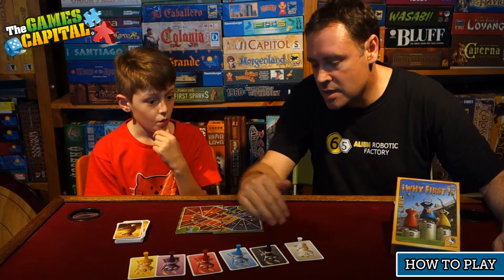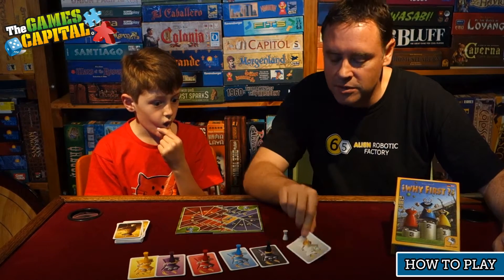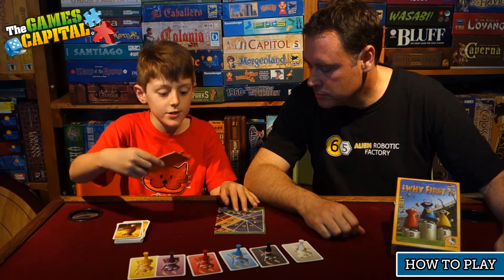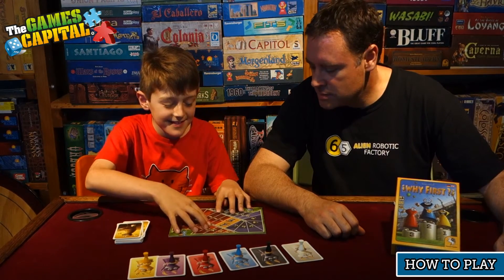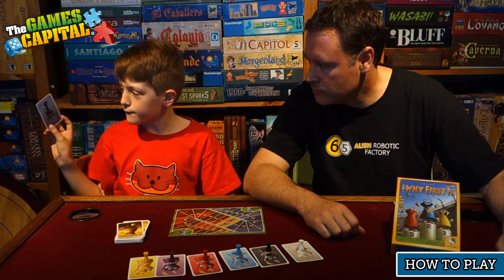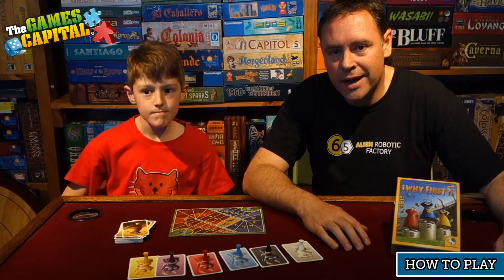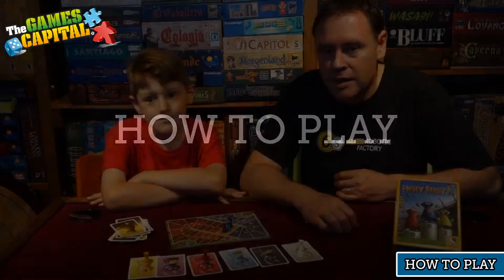We have player tokens in six colors for the players, as well as a card which you leave on the table in front of you so everyone can remember who is what color. We also have a scoreboard, which is also a puzzle that you have to put together to play — a very challenging puzzle. And we have cards which are numbered all the way from minus four up to plus five.